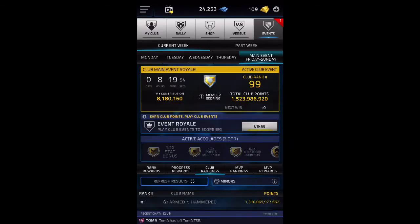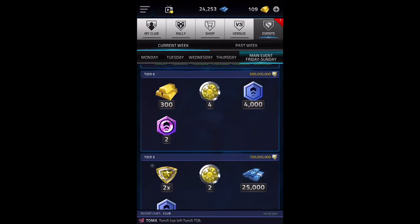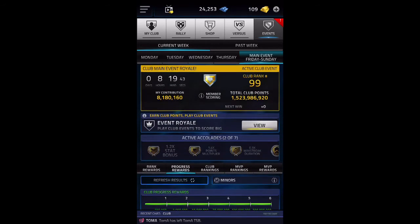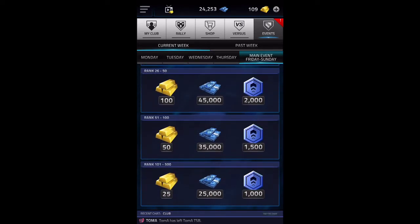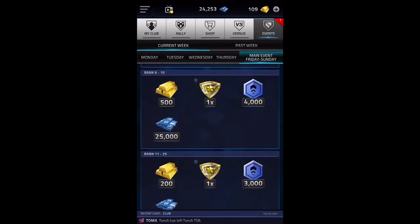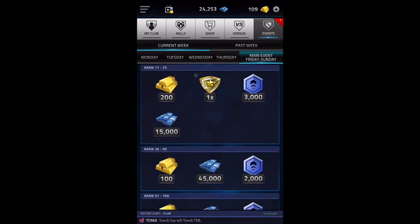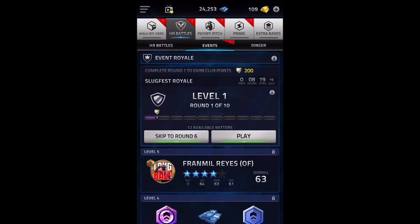The third way I get a lot of my gold and XP is from progress awards. If your club puts up enough points, you can get cash, gold, XP, EVO tokens and stuff like that. The fourth way is if your club finishes in a top spot — finishing in the top 500 to 100, 150, 50 to 20, 25 to 10, and then 10 on, you get a lot of gold. Even if your club's finishing within these ranges, you also get gold from that.